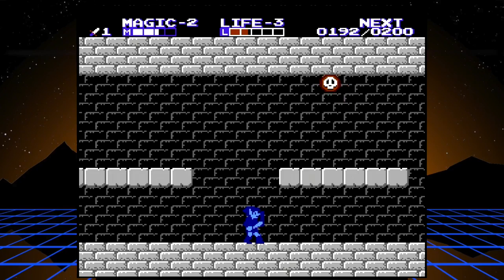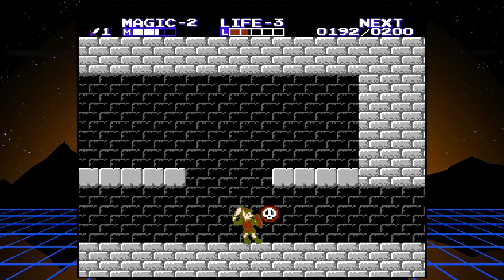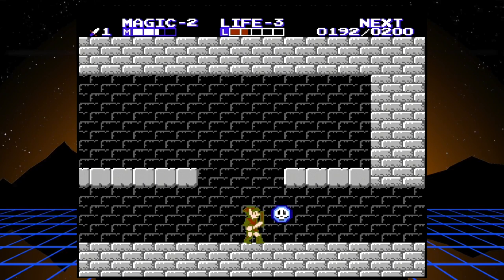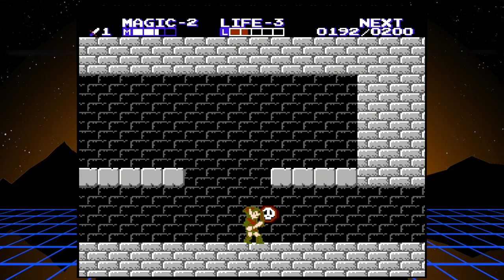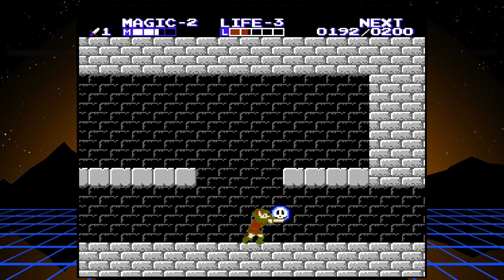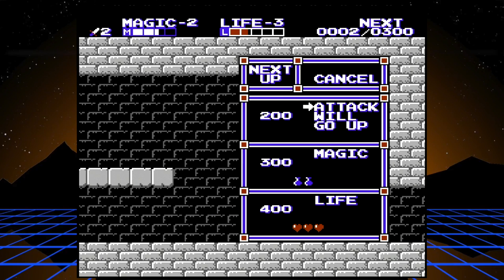I'm going to throw my shield on because I'm likely going to get smacked a little bit by these guys. You can really stand inside these guys and get a good rhythm going. The quick swing does not give you more points than the slow one. Killing this guy will give me another level up - I like to get as many levels as I can early on. See, now my attack is level two.